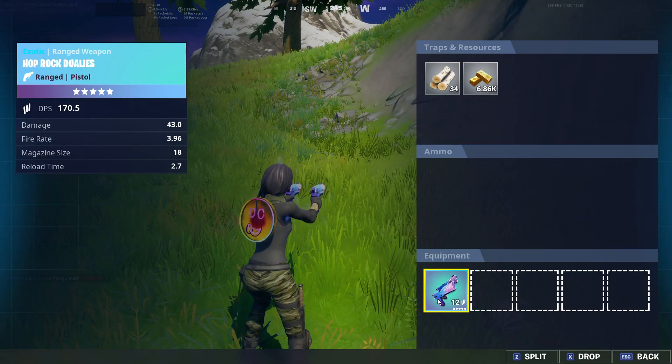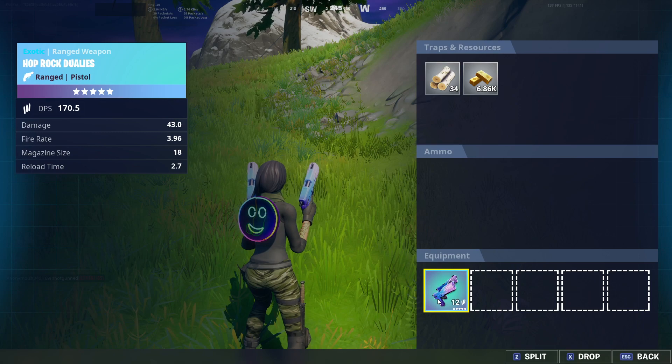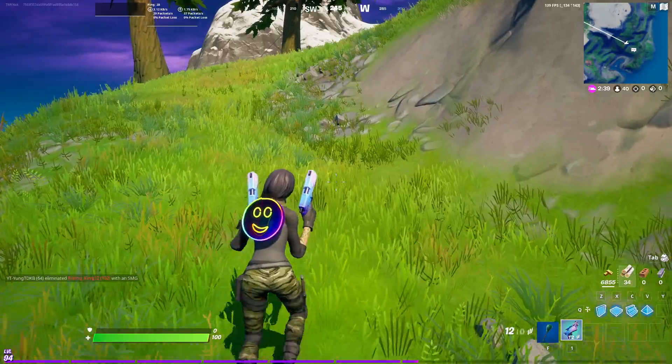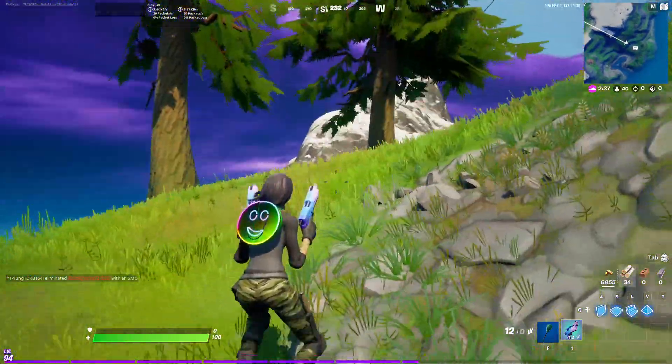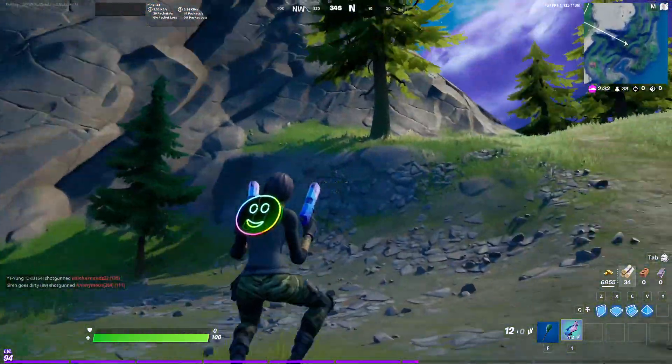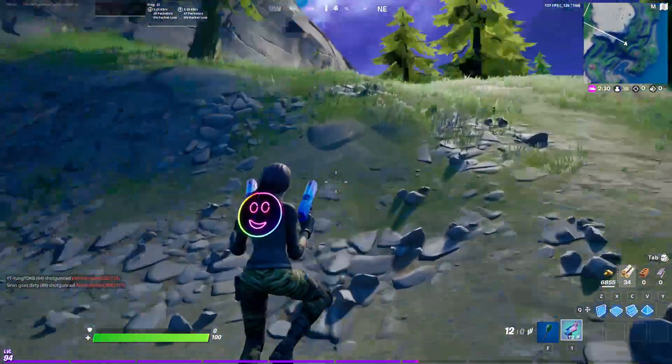I'm not sure of the damage on these so let's check them out in the menu. The stats are: 43 damage, 3.96 fire rate, magazine size of 18, and reload time of 2.7 seconds. These are the dual wielding pistols — they are now back. I'm interested to see how they'll perform in live games.